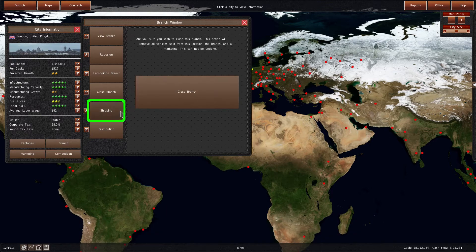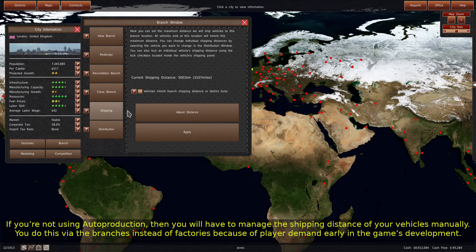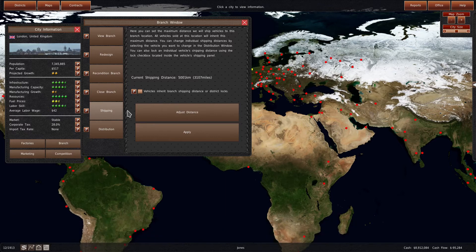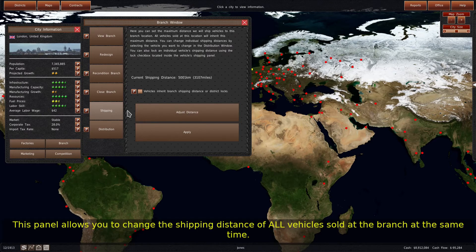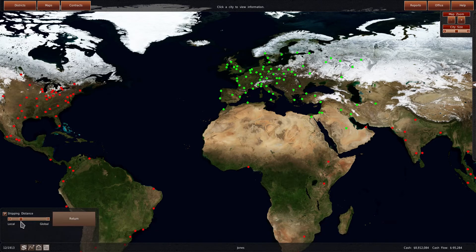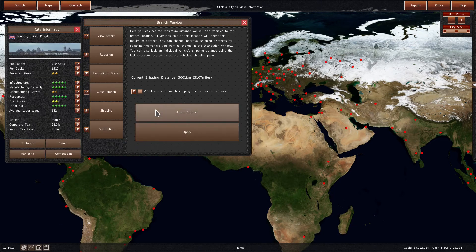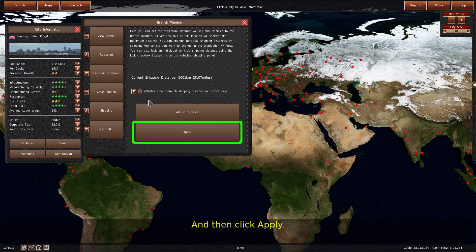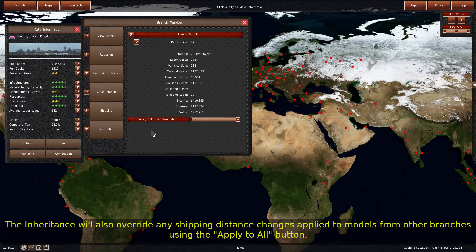Next is the Shipping panel. If you're not using auto production, then you will have to manage the shipping distance of your vehicles manually. You do this via the branches instead of factories because of player demand early in the game's development. If you have a lot of vehicles for sale at a branch, you may not want to adjust shipping distances individually. This panel allows you to change the shipping distance of all vehicles sold at the branch at the same time. To do that, click the Adjust Distance button, set the distance. If you want any new vehicles sold at this branch to use this shipping distance, check the Vehicle Inherit Branch Shipping Distance checkbox before hitting Apply. The inheritance will also override any shipping distance changes applied to models from other branches using the Apply to All button.